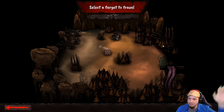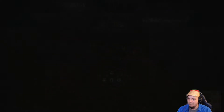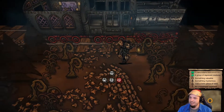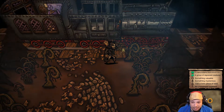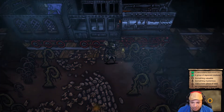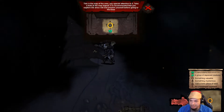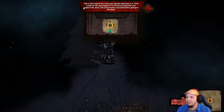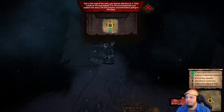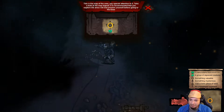Let's select destination. I'm guessing what's flashing here — yes. Finish off this creature. Alright, here we go. I love this style. A mighty malignity roams around here, a group of depraved creatures, something valuable, something mysterious, just a bare piece of land, and an unexplored segment. So there's unexplored sizes. This is the map of the area — pay special attention to it, take a look at the map legend. It's recommended that you explore an area a bit and prepare yourself before going to the boss. So that big green thing must be the boss.